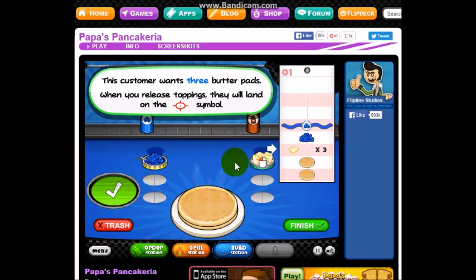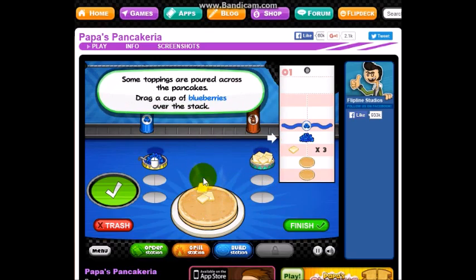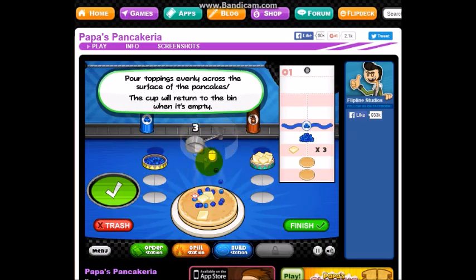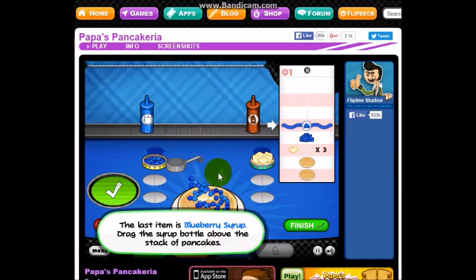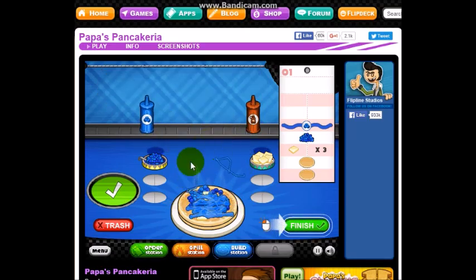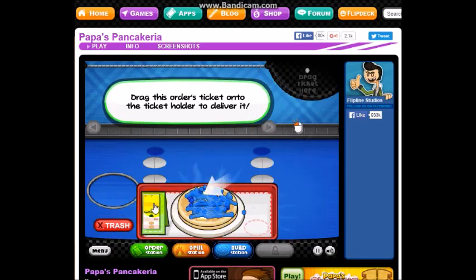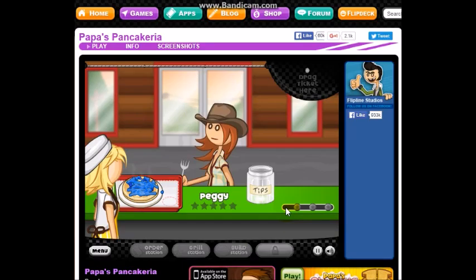Okay, this customer has three butter pads. I'm just going to put them everywhere. And then blueberries — I love blueberry pancakes! Blueberry syrup. Okay, finish. That's a lot of syrup. Drag it here and we're done. See how she likes it. Yay! They did pretty good at the grilling too.